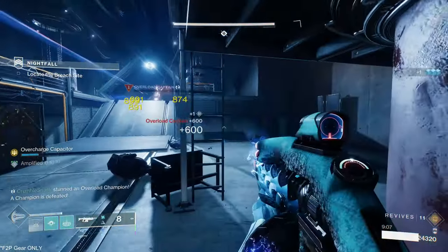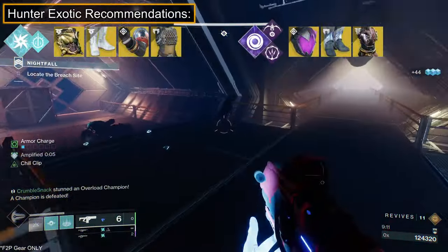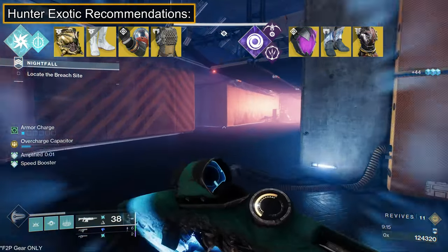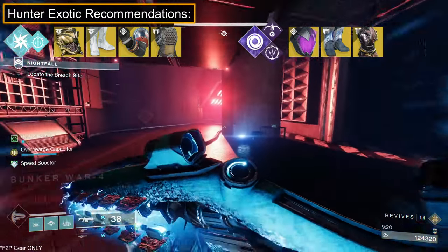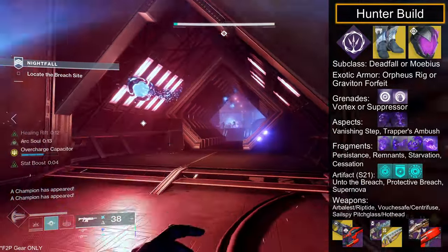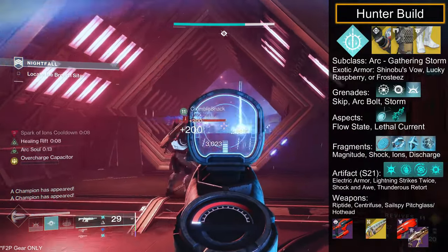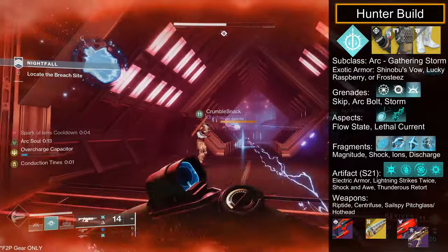For some simple loadouts and builds, the theme will be high ability uptime. Starting with Hunters, Void is good for getting you out of danger, especially when overrun on the warsat, but I highly advise Arc with ability spam exotics like Shinobu's Vow or Foetracer to keep jolting everything. I recommend running the Arc build with Shinobu's or Foetracer, then pair that with Riptide, Centrifuse, and an arc or strand linear or rocket.